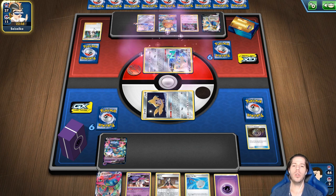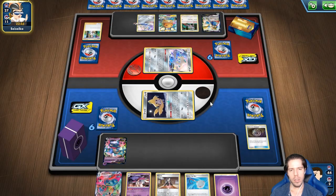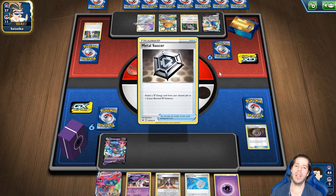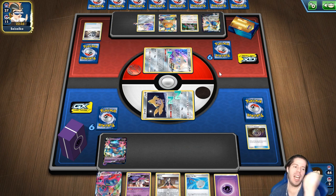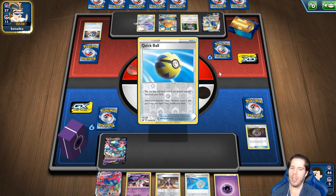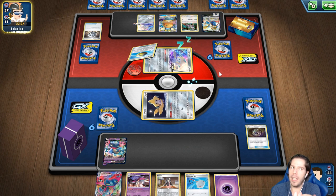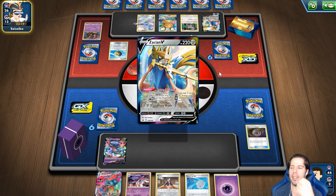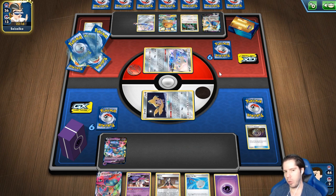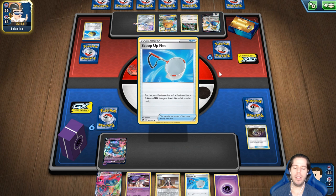Mi oponente está teniendo un turno muy loco. Pero ya hizo Research, entonces por lo menos mi Dragapult está a salvo. Noquear doble Hirachi este turno estaría mágico, realmente mágico. La lata está súper accesible en Sanborns. Sí es una inversión importante, pero me parece que Zacian, mientras sea legal Sword and Shield, va a tener espacio en decks. Aunque sea de una carta soporte para robar y continuar con tu setup, definitivamente va a ser una carta viable.